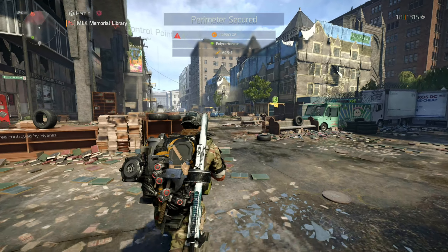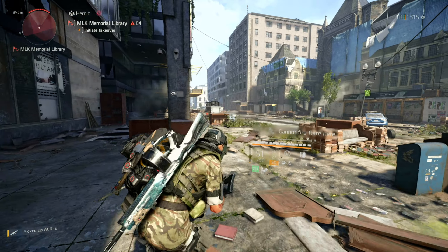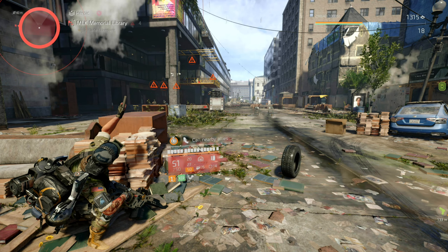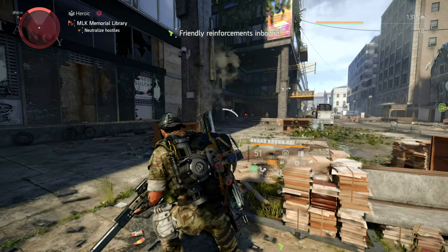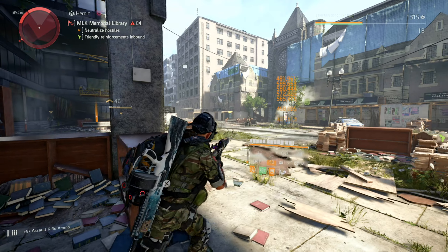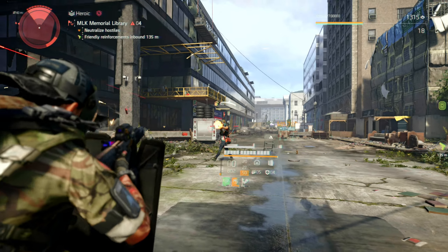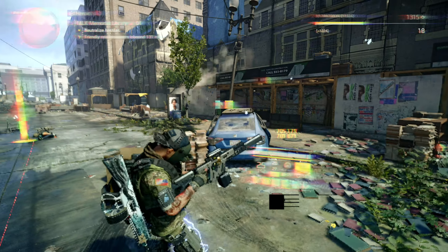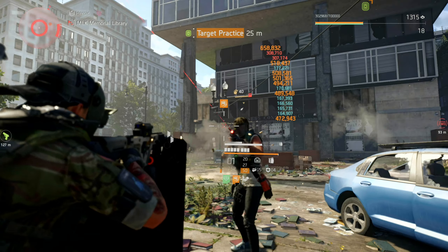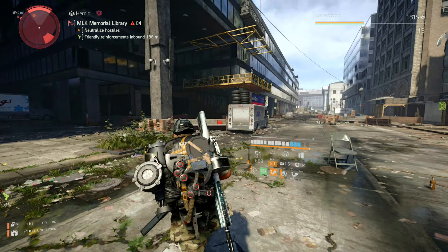You guys can play around with the build — maybe switch out the bag. Instead of running Memento, some of you might run Vigilance. I've seen a lot of people run Unstoppable Force. It's totally up to you, make it your own. The Chameleon hits so far so good from afar — takes out these enemies pretty quickly.